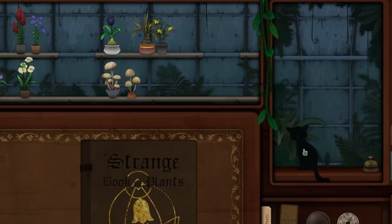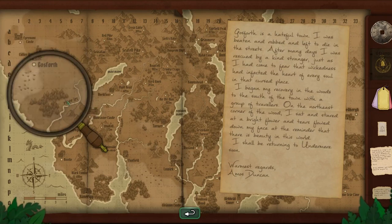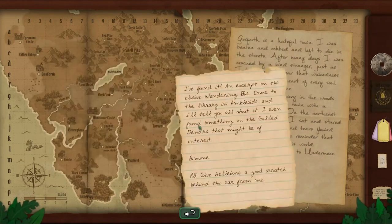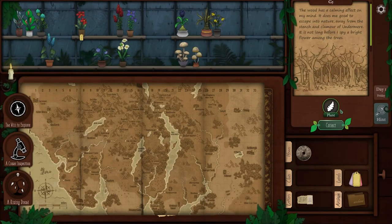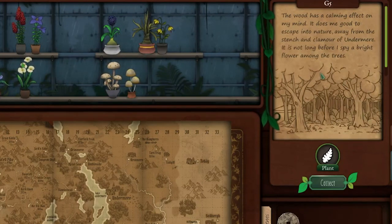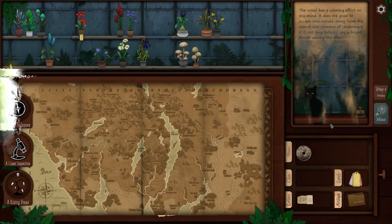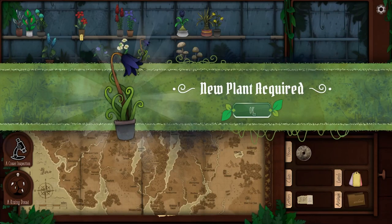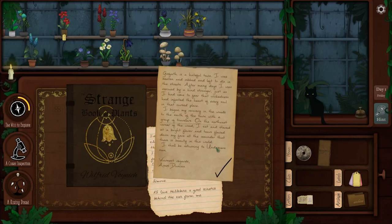I'm gonna scratch you. I found Godsforth — well, that must be where he was, right here in these woods. Can we perhaps — oh my gosh, I just zipped over here. 'The wood has a calming effect on my mind. It is not long before I spy a bright flower among the trees.' That is so cool. I got a check mark — yay, I did a good job.